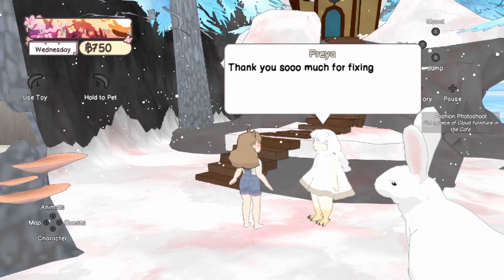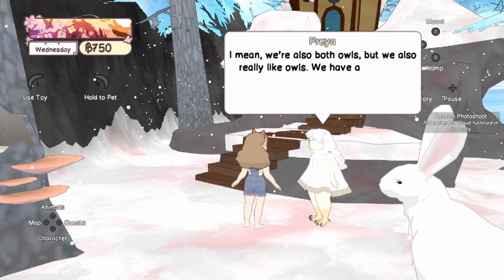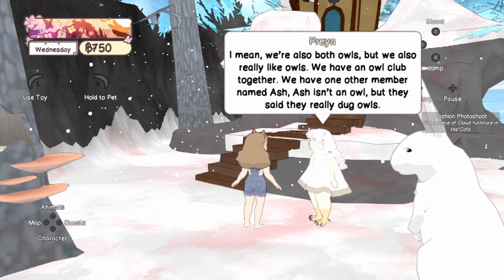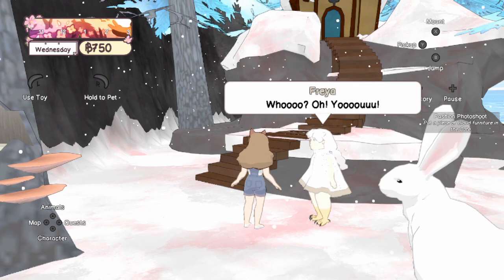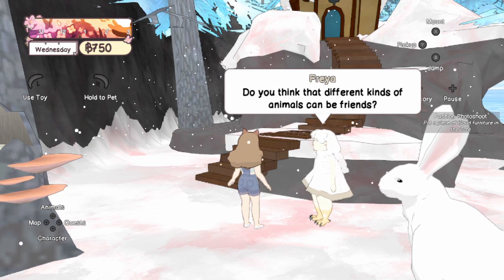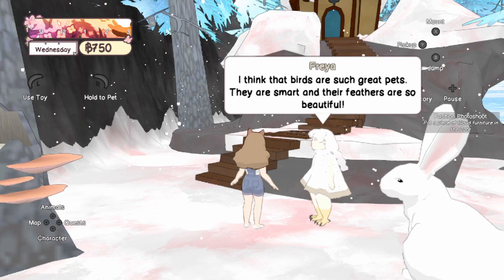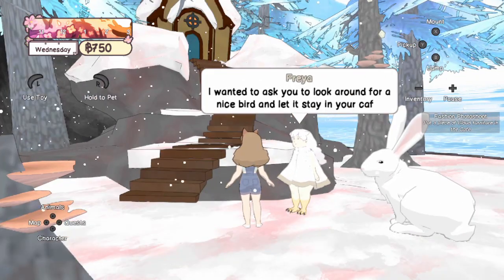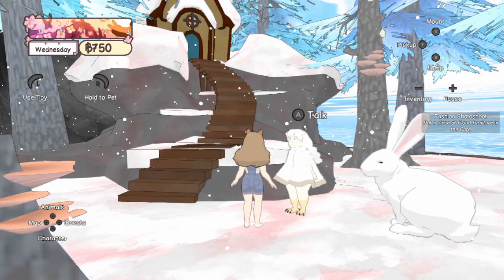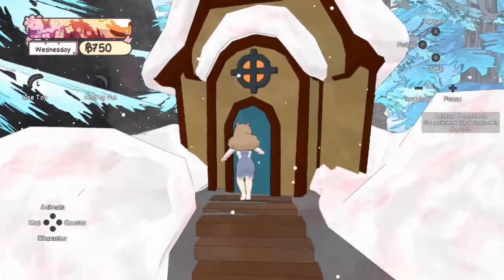It's Freya — a little owl girl — who thanks me so much for fixing the path. She and Marla have an owl club together with one other member named Ash, who isn't an owl but really digs owls. She asks if different kinds of animals can be friends and wants me to find a feathered friend for the cafe. I thought I already had a crow sleeping next to my bed in the cafe, but I suppose she wants me to pick a new one.